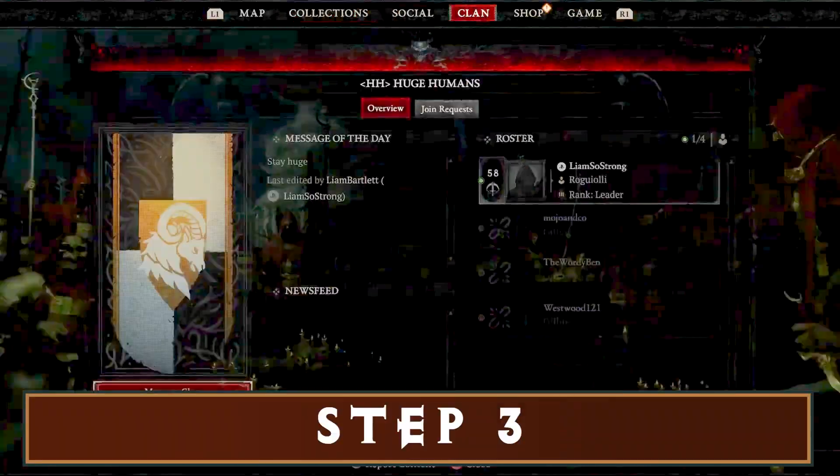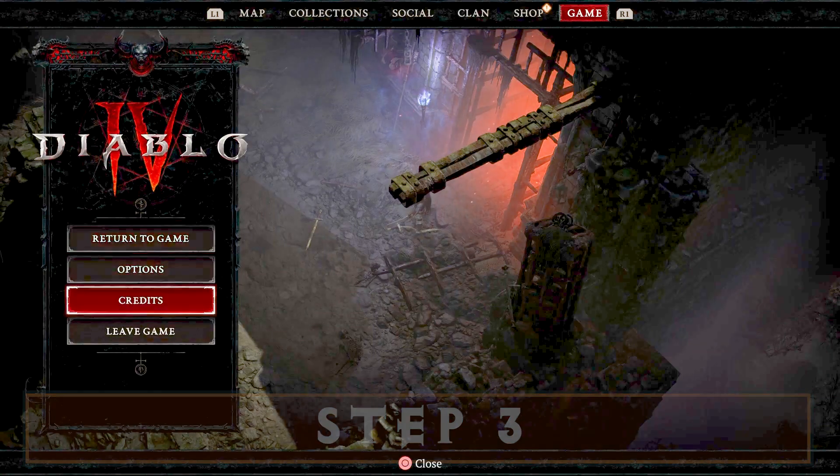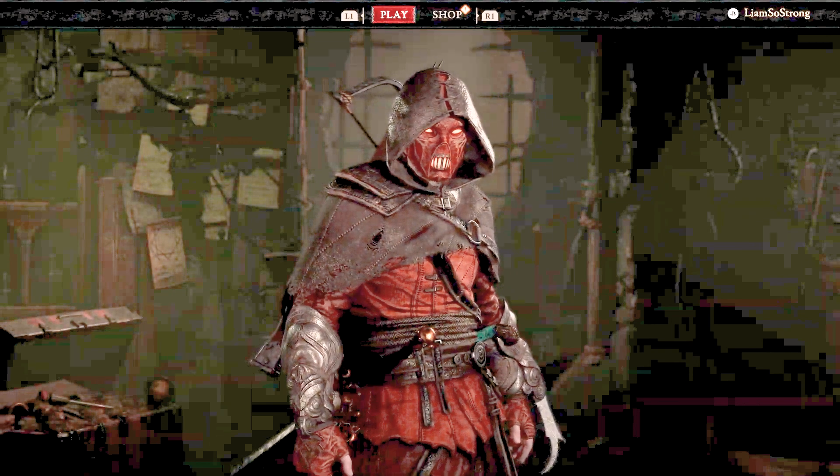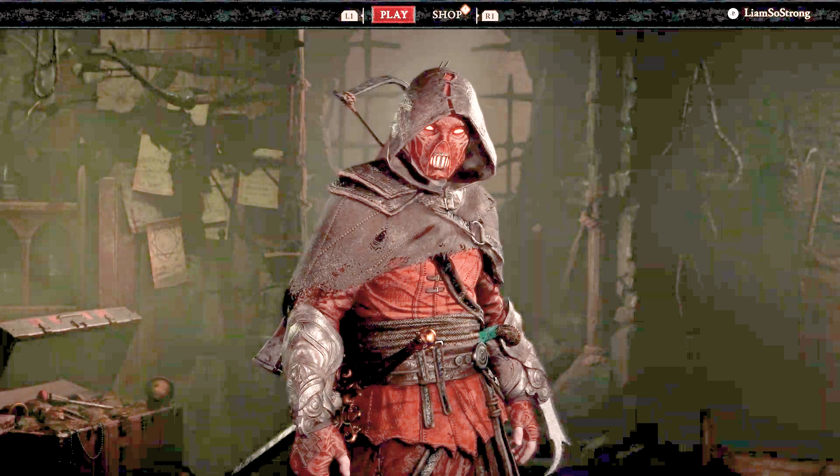Step 3: Go to your main menu and click 'Leave Game.' Step 4: Once the 10-second timer hits 6 seconds, hit 'Leave Game Now.' This will ensure that you won't be teleported back to the last waypoint you were at.